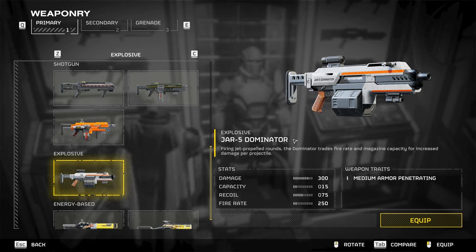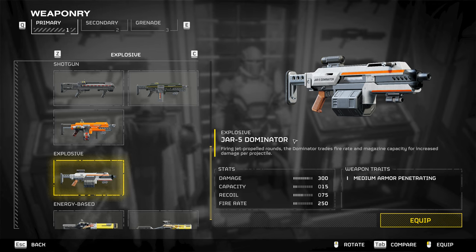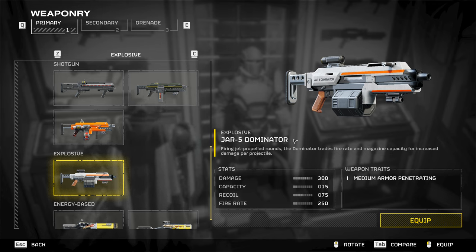The Dominator has been updated: it now has 300 damage, up from 200, and also has increased stagger. Hopefully things will recoil more, making it a better option against heavily armored bots that it otherwise seemed to be made for.